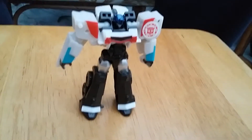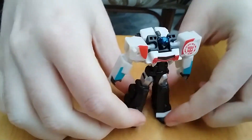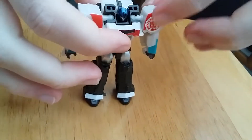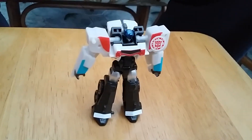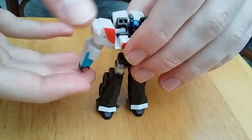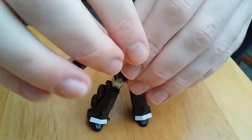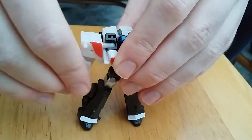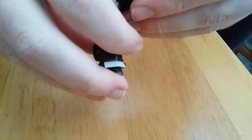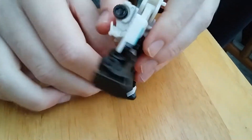There you have him in robot mode. You can see a lot more nice detail now. He's got blue on the arms — more of a teal blue. He's got the logo to scan in the app. Articulation: arms up via transformation joint, and good leg articulation. You can do a good side kick but he won't stand.